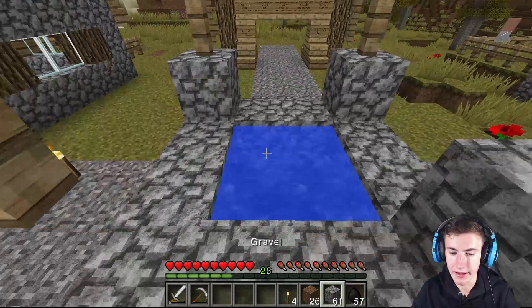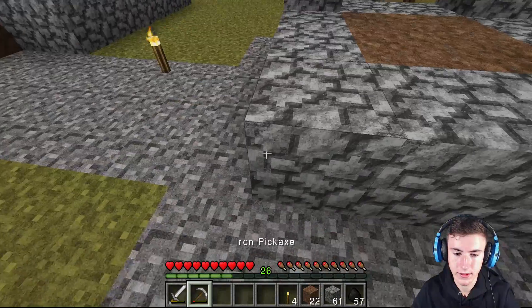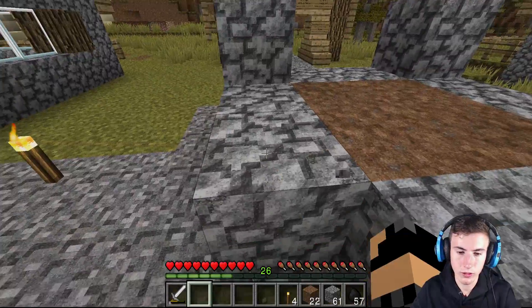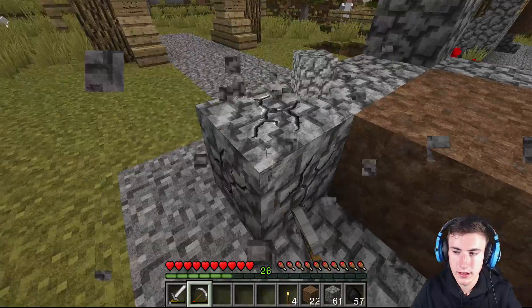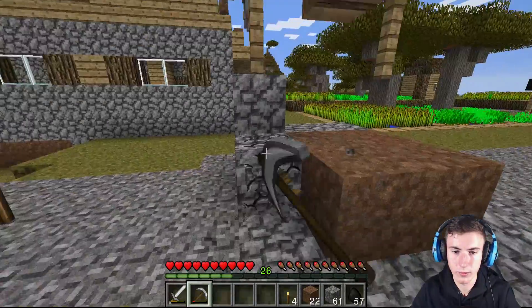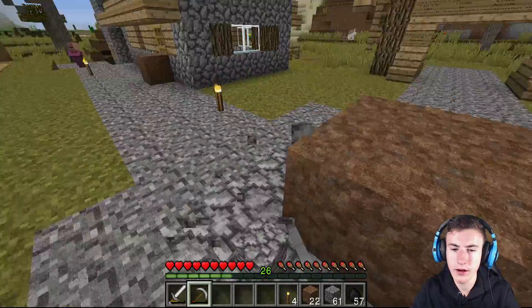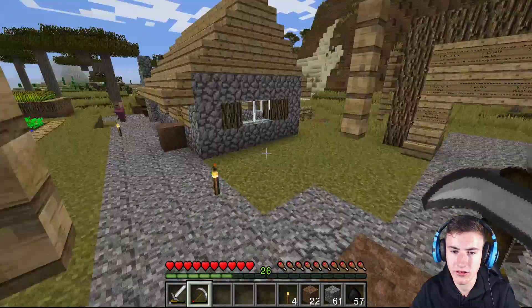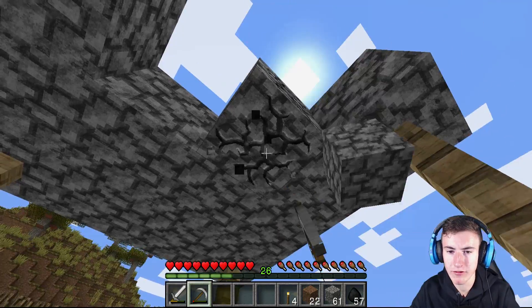Let's knock this down now actually. So if I place four like that, smack all this out. We're going to remove the entire thing so we can recreate it. We're sort of going for a theme - as you can see there's a lot of wood involved, so I sort of want to bring a bit of stone, probably a bit of nether brick maybe.